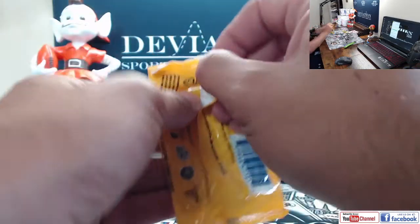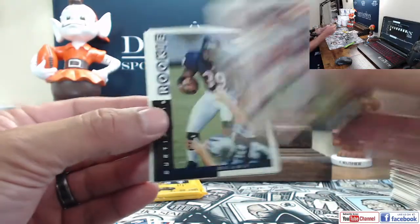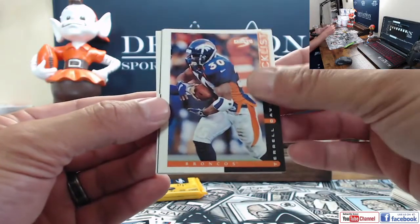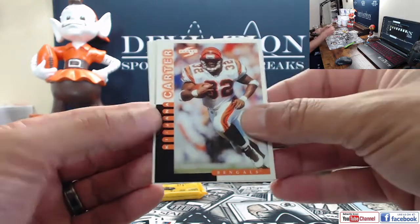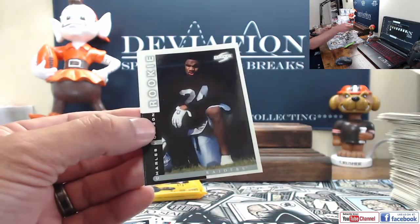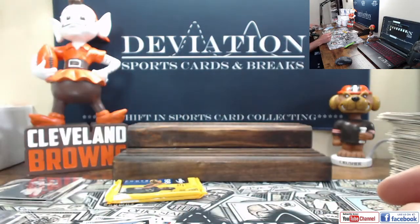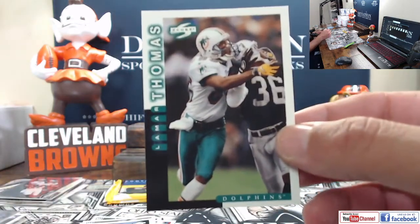Three packs to go. We got Chris Chandler, Curtis Enos, Myra, Terrell Davis checklist, Willie Rofe, Kiwana Carter, Elvis Grbac, Darren Woodson. There's another Charles Woodson rookie — got two of those. Unfortunately I would rather have a Manning. And Lamar Thomas.